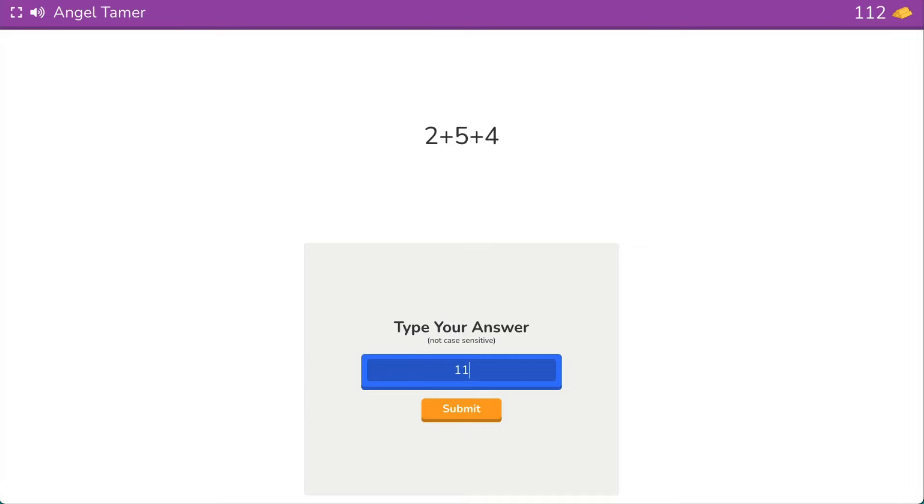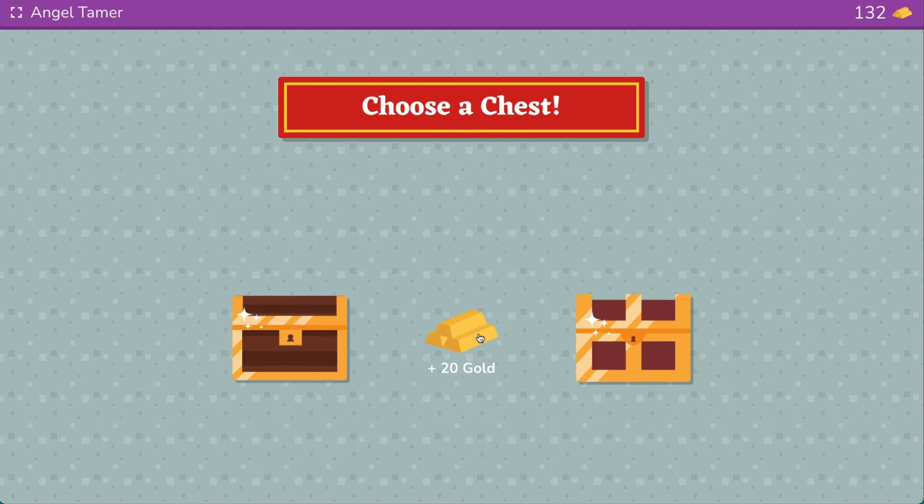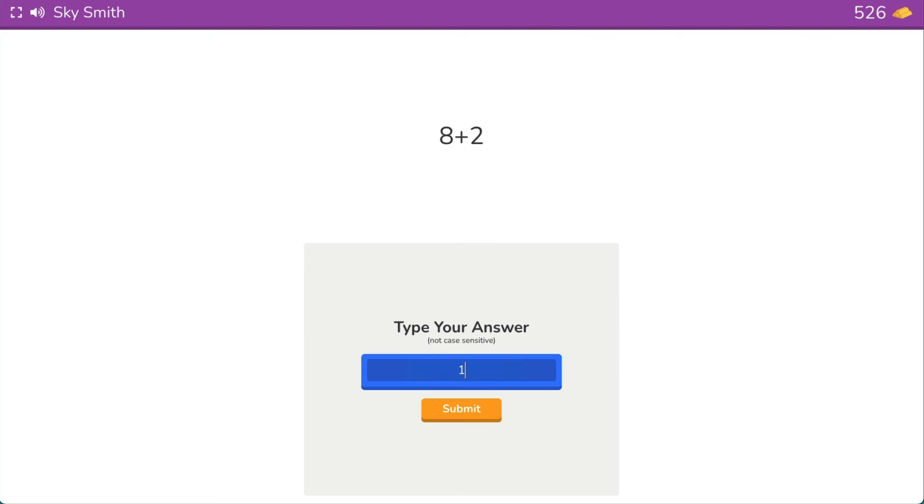Timestamps for each game mode can be found below. Let's start with a crowd favorite, Gold Quest. In this game, students race against each other to accumulate the most gold before time runs out or a gold amount set by the host is reached.